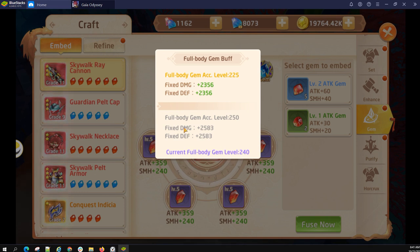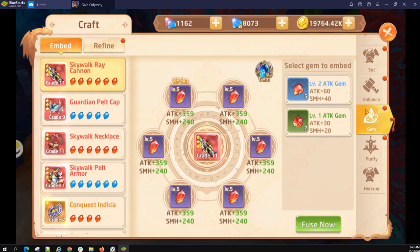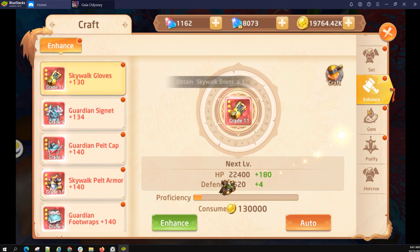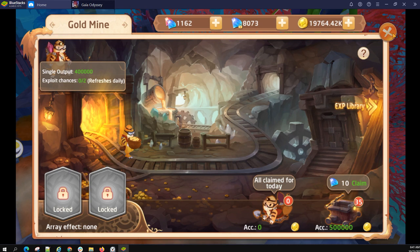Full body gems is another bonus that the game awards you for. Then enhancement — the only place where you will ever spend your gold. So far, aside from buying the bonus in dungeons to up your damage, I haven't found any other useful applications for gold, which is your in-game currency.